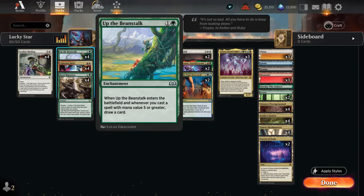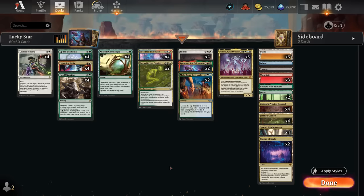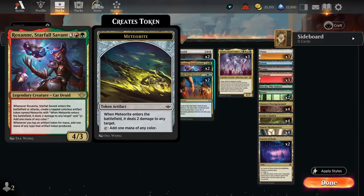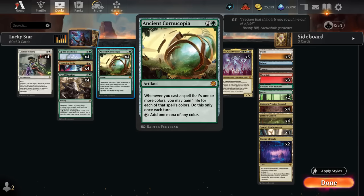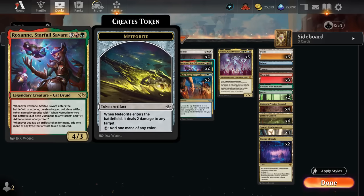We can easily wipe the opponent's board. Another sweeper is Sunfall, which can also trigger Up the Beanstalk to draw additional cards. Beanstalk is one of the main card draw engines in the deck and rewards us for casting five-mana cards. Unlike Archangel of Wrath often played in domain decks, we're now playing more five-mana cards including two copies of Roxanne, Starfall Savant — a 4/3 that when it enters or attacks creates a Meteorite token.